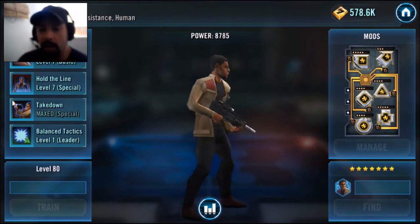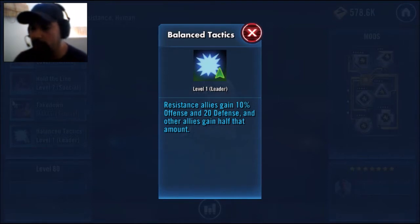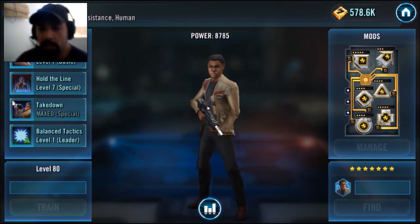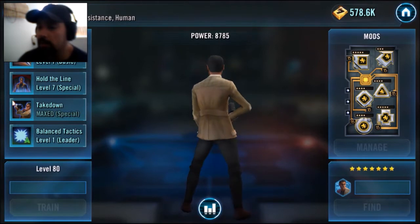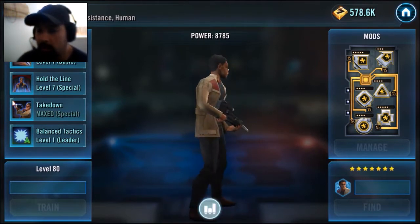Then there's Balance Tactics — that's his leadership skill. Resistance allies gain 10% offense and 20% defense, and other allies gain half that amount. So my team today — Rey will be getting a 10% bump up in offense and 20 more defense, and the others will get half that. As you can see, he's maxed out the Takedown but hasn't done much with the leadership, so he mustn't use him as a leader too much. If you don't have a resistance team, that's a pretty good move — just not wasting mats on a fool.